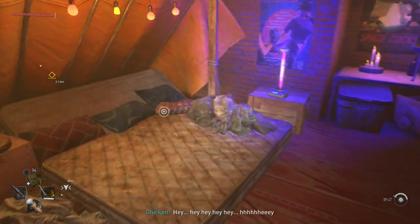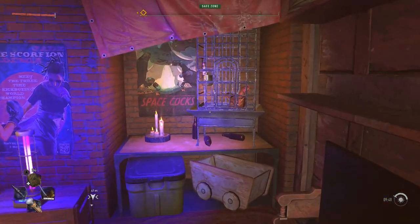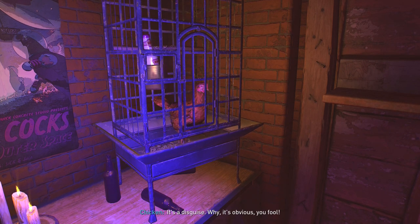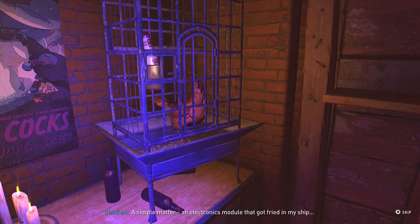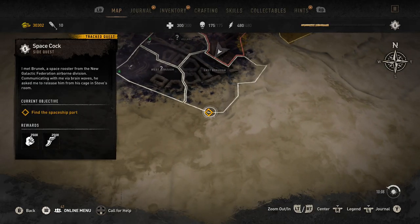You'll get to a strange room with a cockerel in the corner. Turns out he is the reason the virus exists — they brought it from space and they are indeed space cocks. He'll give you a few dialogue choices; it doesn't matter what you choose, he's going to give you the location of the key to his spaceship. Once you're done speaking to him, you'll realize it's just south of where you are in the horrible sunken lands.